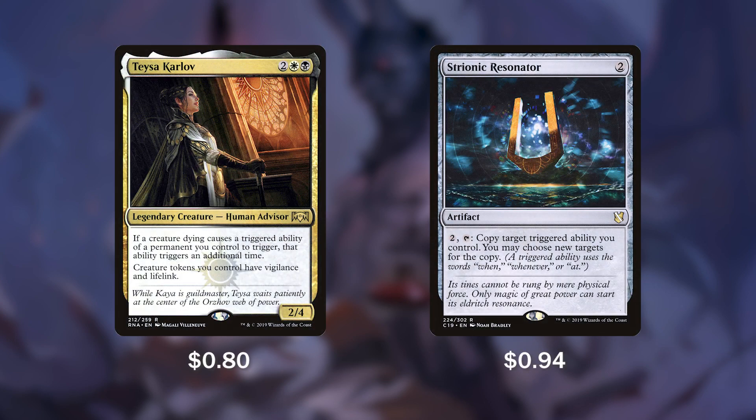Lastly, we have 2 cards that are going to really help this deck tick: Teysa Karlov and Strionic Resonator. Teysa Karlov, better known as Death Harmonicon, for 2, a white and a black — if a creature we control dies causing a triggered ability to trigger, that ability is going to trigger an additional time. And creature tokens we control have vigilance and lifelink. We have tons of death triggers in this deck and Teysa is just going to double them up, giving us that extra value we're looking for.